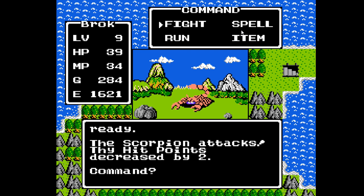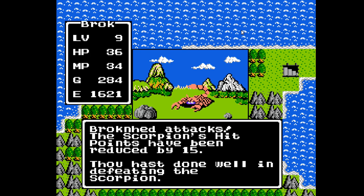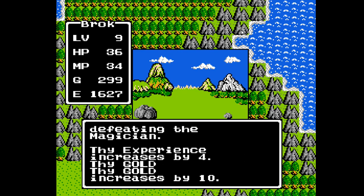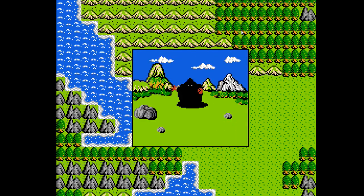We have our last new monster for the day — the Scorpion. They have about 20 hit points, 18 attack, 16 defense, standard 15 speed. They give anywhere from 11 to 16 gold and 6 experience points. They have no special attacks of any kind and are the second strongest to the Skeletons in the region. They're so much easier to kill than Skeletons, and their gold payout is not that much less — probably one of the most effective ways to grind for gold in this portion of the game if you're not strong enough to fight Skeletons straight out.